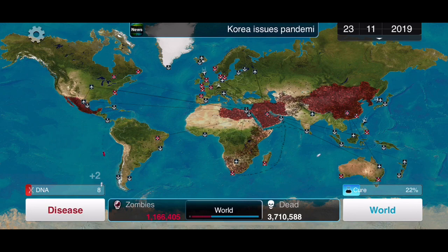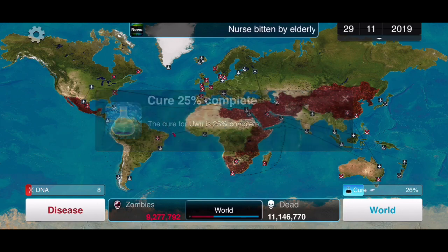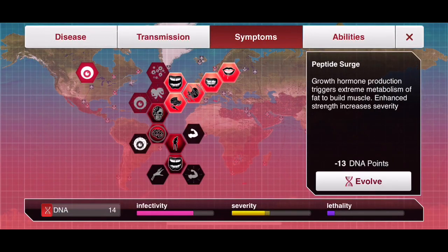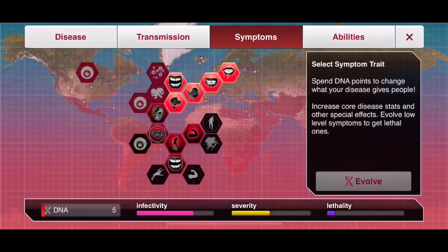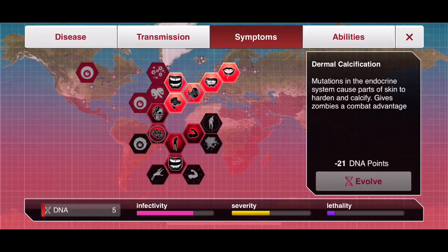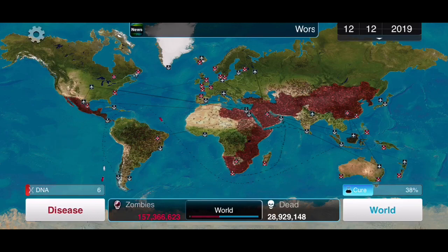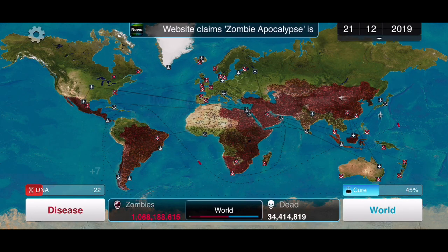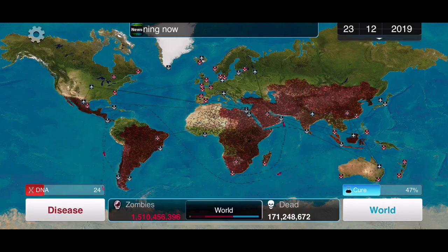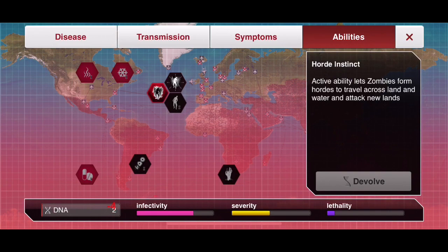Severity is pretty useful for us. The next thing I want is Peptide Surge and then Dermal Calcification. What these will do is give us a combat advantage to fight against ZCOM. It's kind of expensive though.